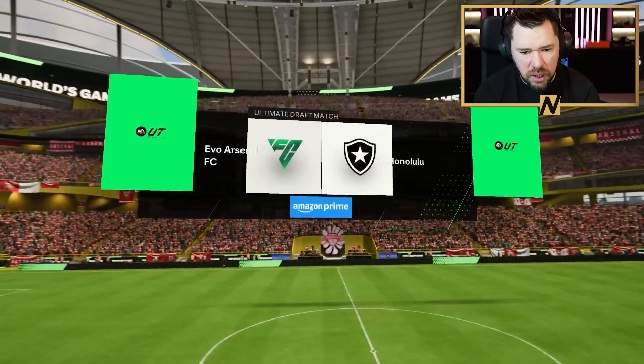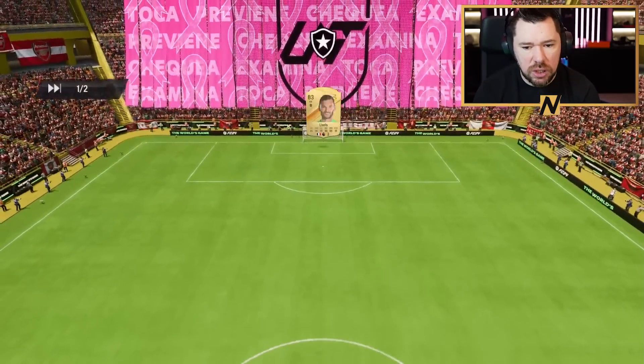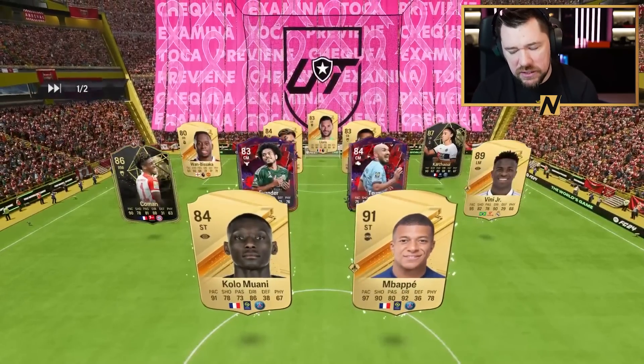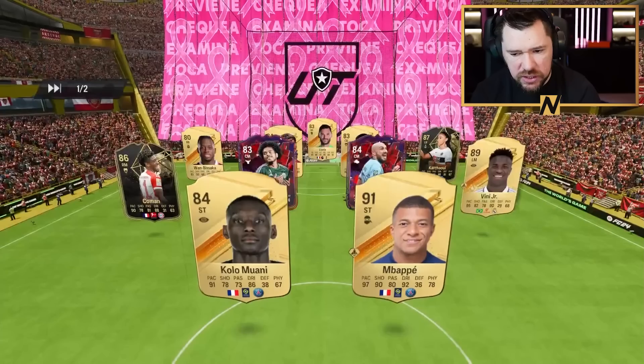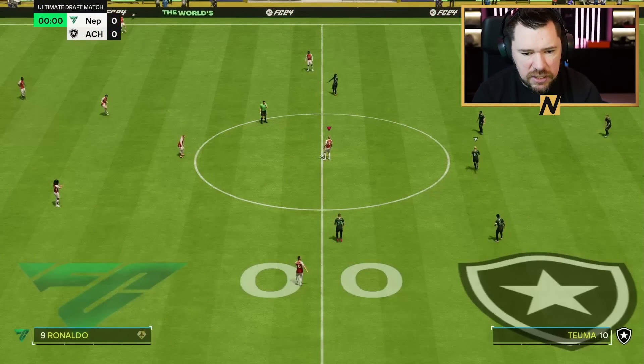Into the semi-final we go! We are up against AC Honolulu, they've got the Botafogo badge, Lloris in goal, Mbappe, Vinicius Jr, Colin Moani — that's a nice draft! I still feel like mine is way, way better, but it is a nice draft here.